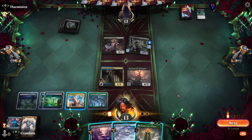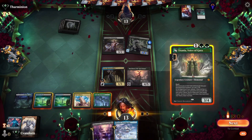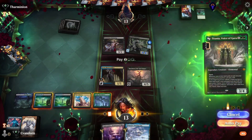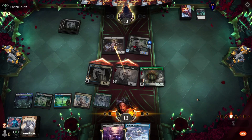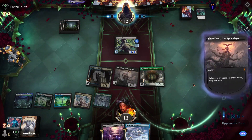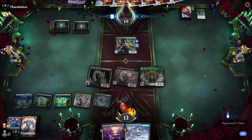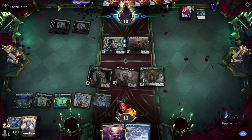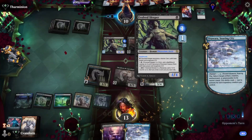We draw Tain. If we play her, Takenuma goes down to two, same with the Atarawa — I think that is a pretty good play. Let's rumble. They block with their underdog. They draw for turn, go to ten. And they play a Sheldrude. So they do not attack.